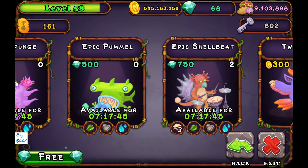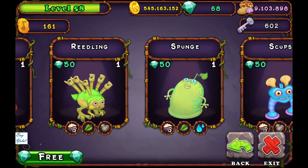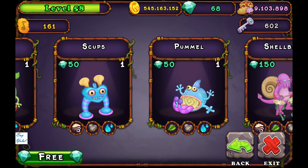For Water Island, Shellbeet is a four-element monster. You can combine Shellbeet with Pummel, Scabs, Sponge, and Riddling, as those are three-element providers.